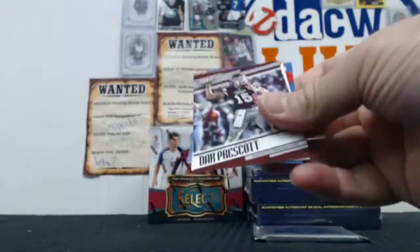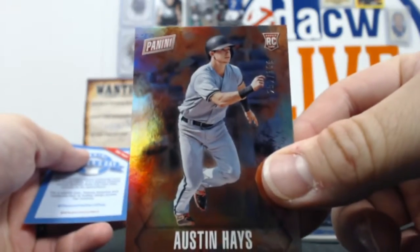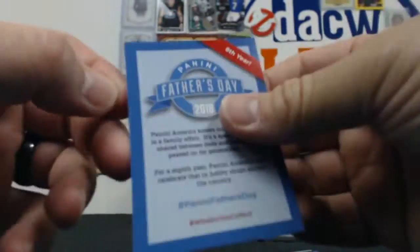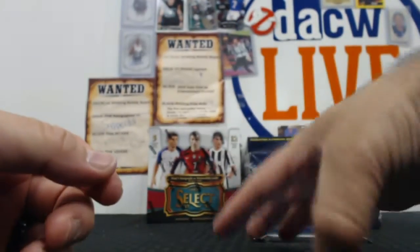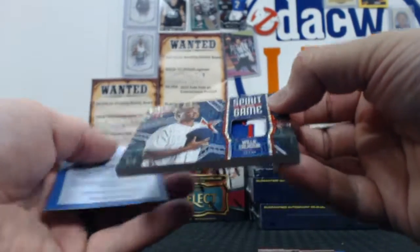15 out of 25. Austin Hayes out of 399. These have a little code on the back — it's all the same code, but you can use it to get a free digital pack gift. Oh, that's sick.